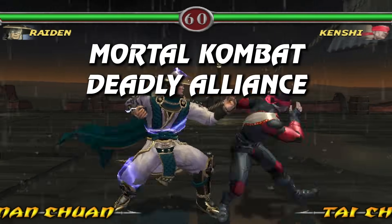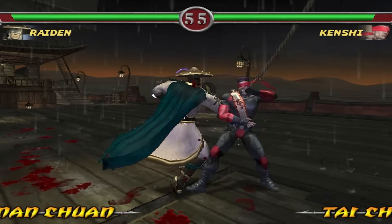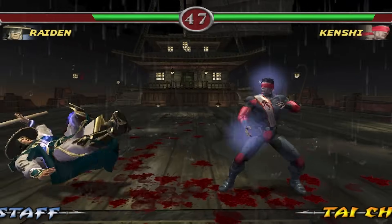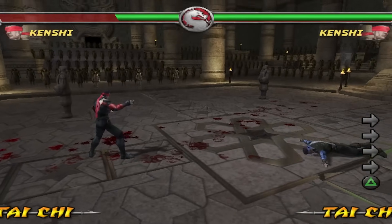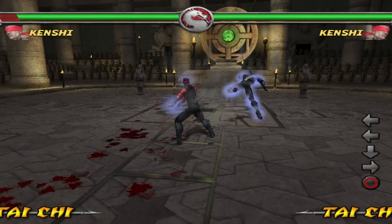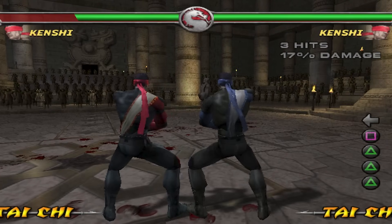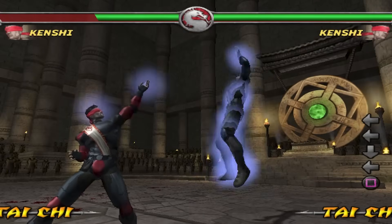Deadly Alliance was the very first time Kenshi would appear in Mortal Kombat, and here he's actually quite good. Gameplay-wise, Kenshi is a total damage machine, capable of impressive juggles and really high damage, especially as one of his stance abilities is a power-up. He has three special moves in this game, and all three actually have a use, which is pretty rare for Deadly Alliance. The telekinetic push creates space as a ranged tool, and the telekinetic slam starts up incredibly fast, making it a wonderful whiff punish tool.